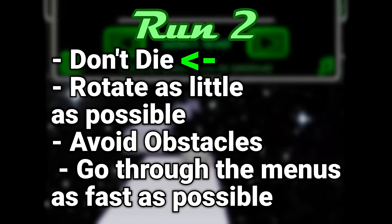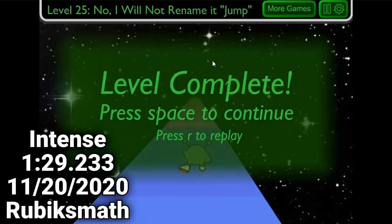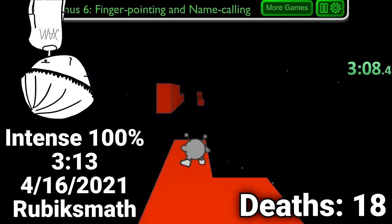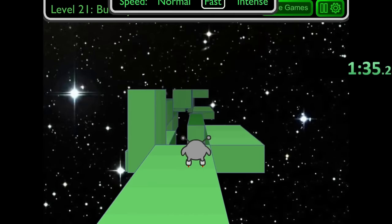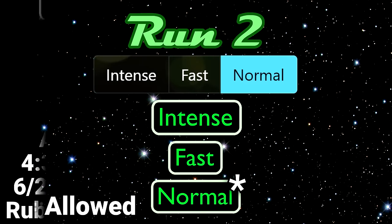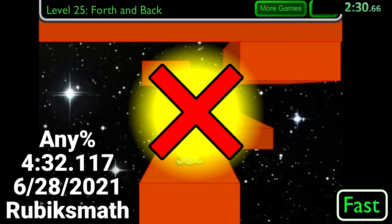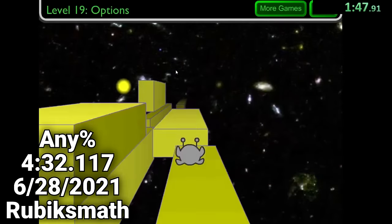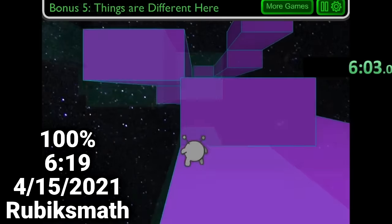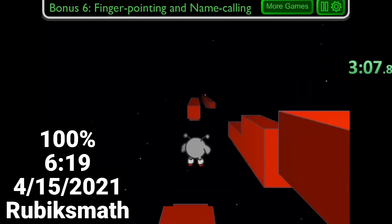Staying deathless is extremely challenging in some categories, with skater on Intense Speed only having two players that have ever submitted a deathless run. The current 100% skater Intense world record by Rubixmath has 18 deaths, with Rubix switching from Intense to Fast Speed after completing level 20. This is allowed since, like Run 1, the speed subcategory just marks the highest speed played during the run. The current full game any percent record, also by Rubix, is deathless since every level has to be played on Fast Speed and no bonuses are required, with Rubix pulling off many difficult rotation saves like the back rotation in level 18 of runner.